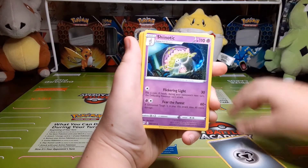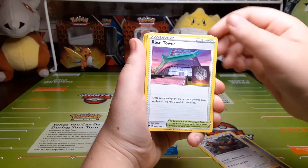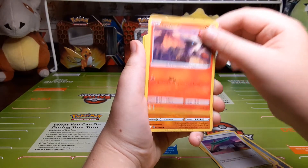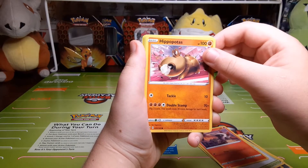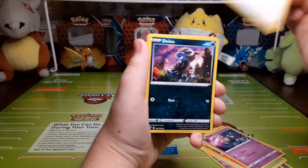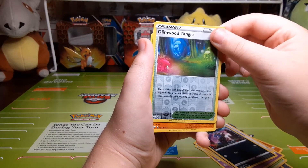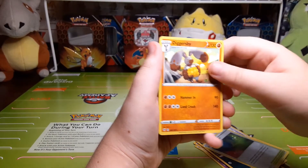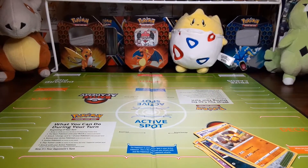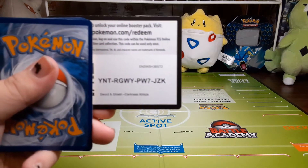Steel Energy, Shiinotic, Ursaring, Rose Tower, Larvesta, Hippopotas, Gullett, Skiddo, Deino, Glimwood Tangle, and the rare is a Diggersby. There's that next code card.